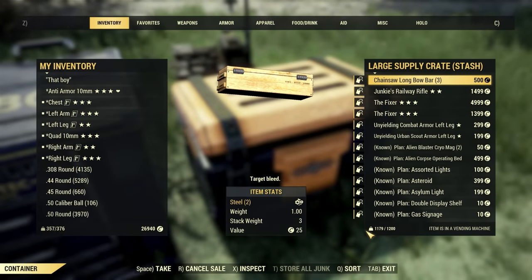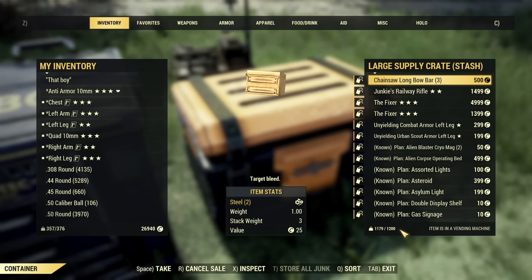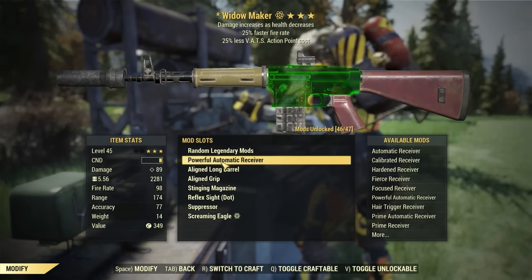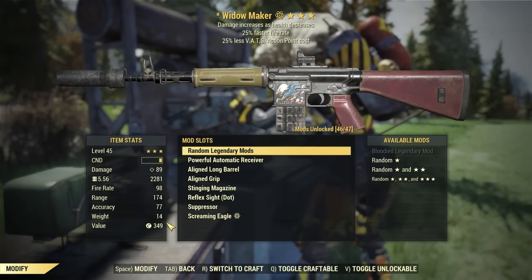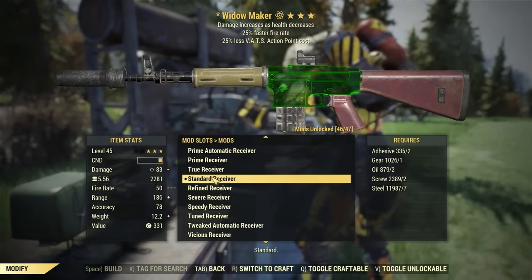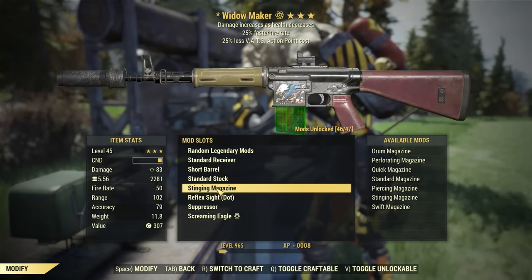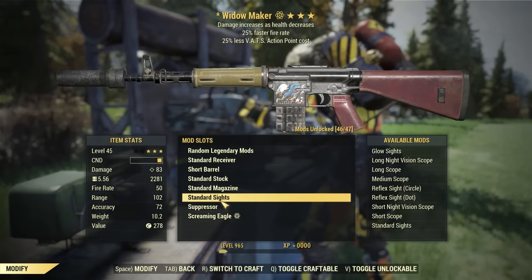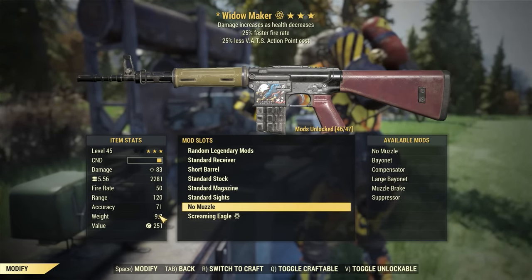Next up, a quick tip for inventory management. Once you start building a collection of weapons and armor, your stash fills up pretty fast, but there is a way to squeeze a few more items in. Just take out your weapons and start removing any heavy mods. For example, this handmade has all the mods I like, but I'm not currently using it, so removing the silencer and the stock and all of that actually removes about 5 pounds off this weapon. If you do this with most weapons in your stash, you could free up a good amount of space.